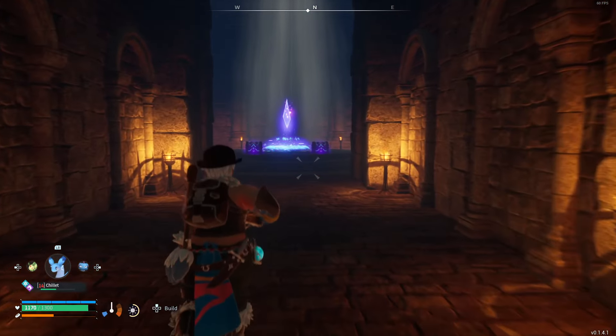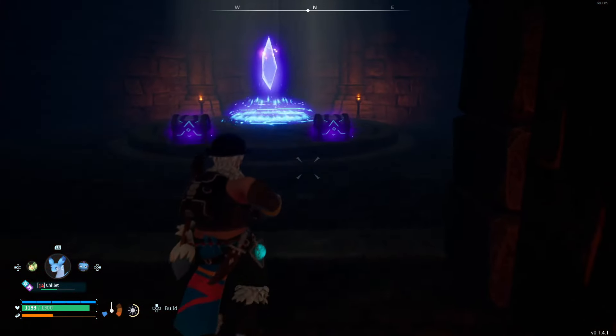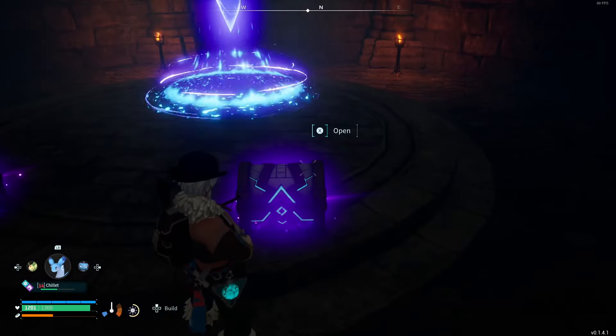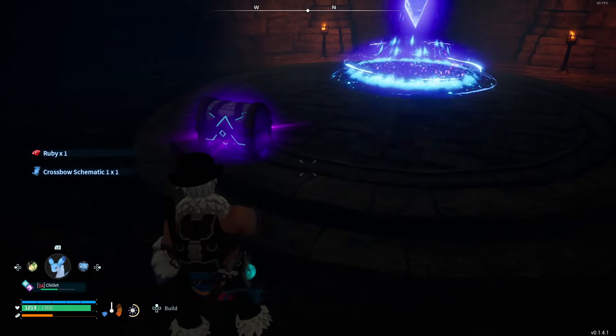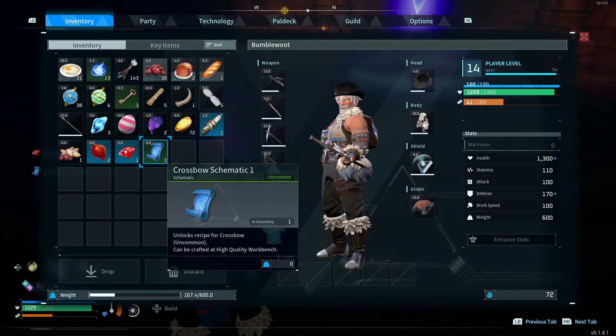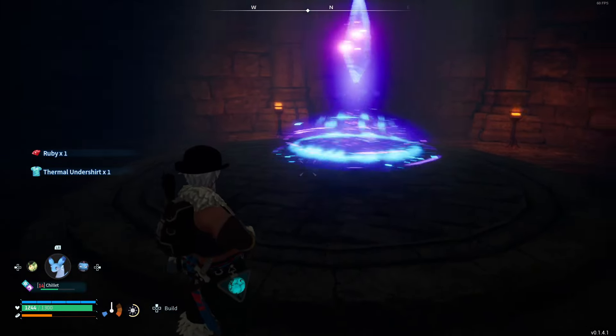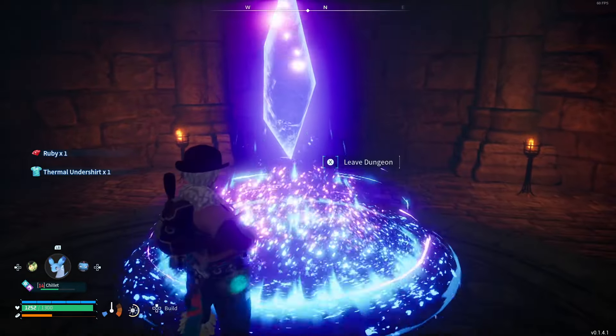Here's the best part — the two treasure chests. How did we do for experience? Oh, we almost leveled up! So that's a good way to do it. Crossbow schematic — oh good, I'm going to have to make that and get a better crossbow. Also got a thermal undershirt and rubies. Out we go.